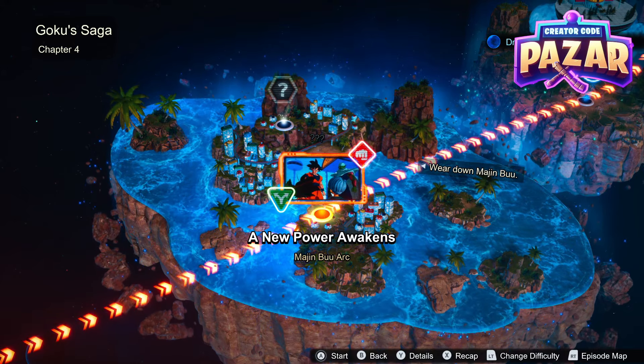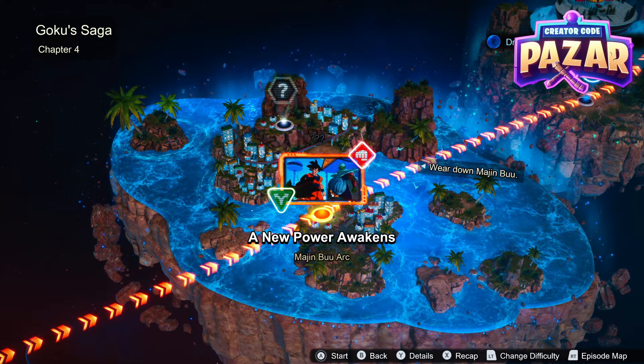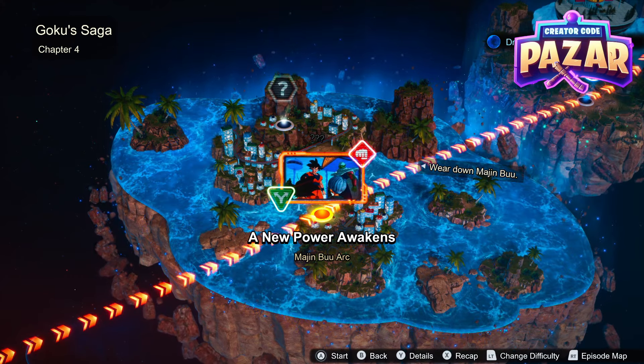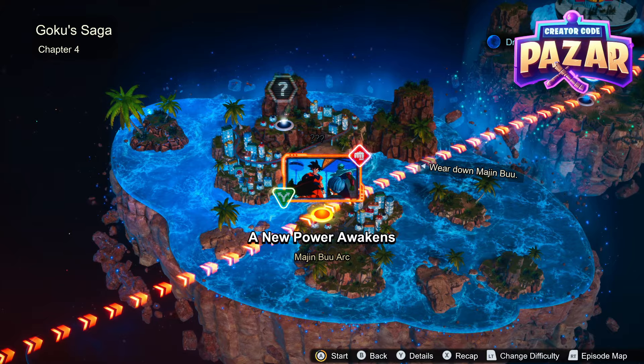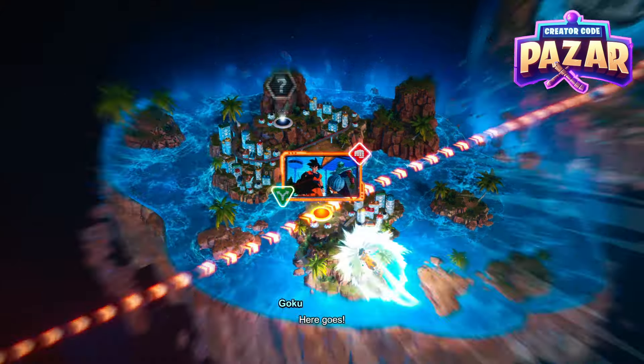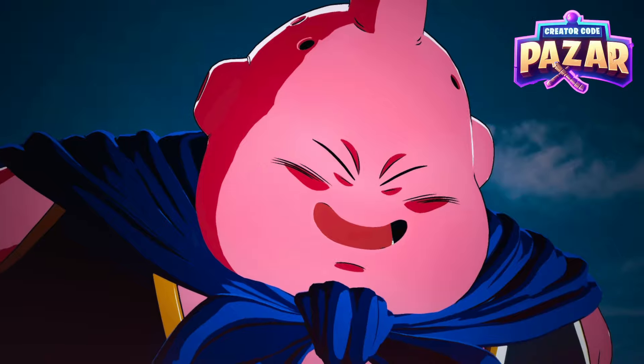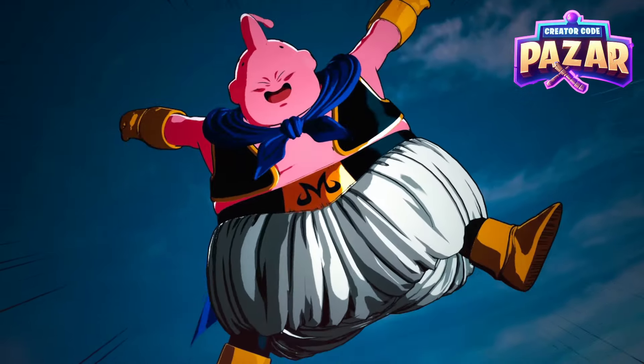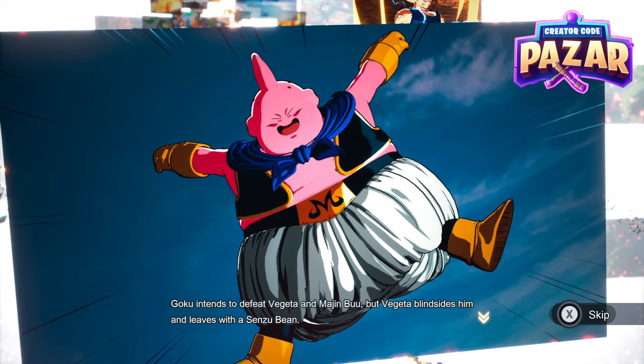What is up everyone? Here's a quick guide on how to unlock the A New Power Awakens alternate ending in the Majin Buu arc in Dragon Ball Sparking Zero. This takes a few tries for most people as it's actually quite hard to do. You need to take out Buu quite fast, so we are going to do that by doing a couple strategies.